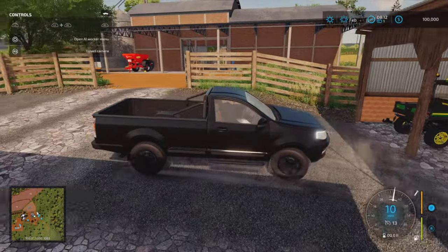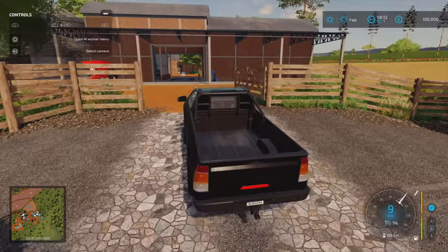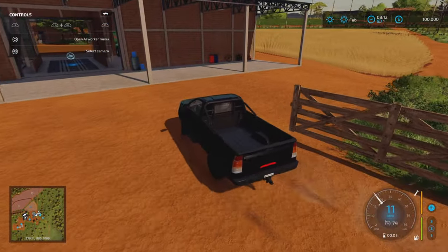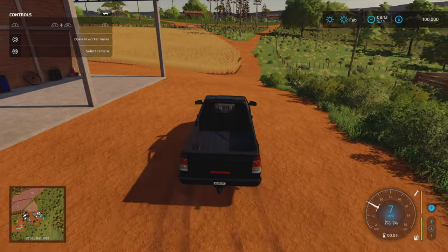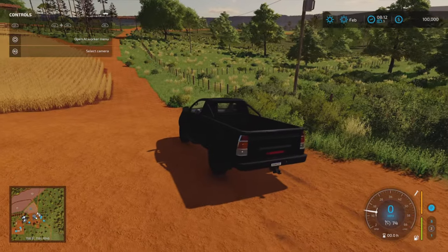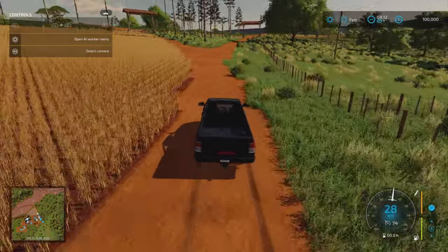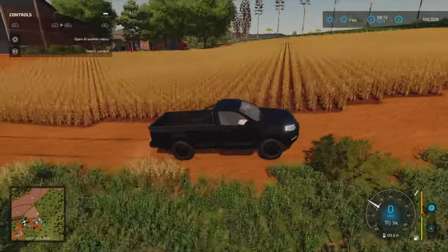It does say there are collectibles — 20 of them — though I haven't encountered one yet. Under build mode, on top of the required mods we've got a horse pen, some paint textures, and some plants. Other than that it's all pretty much standard.